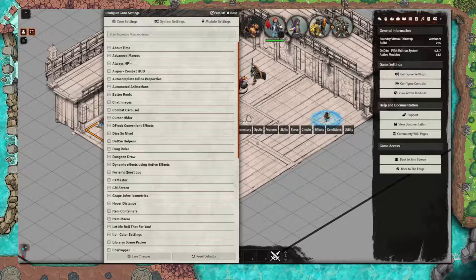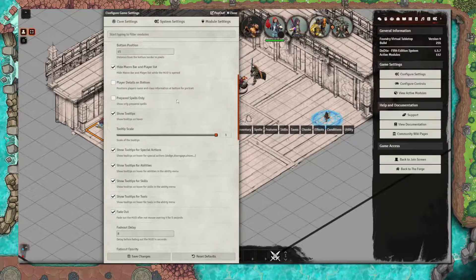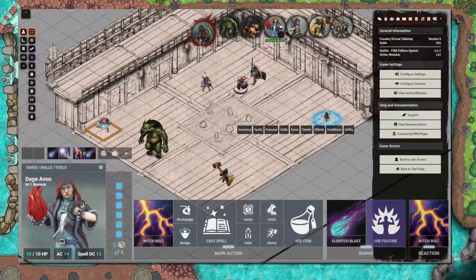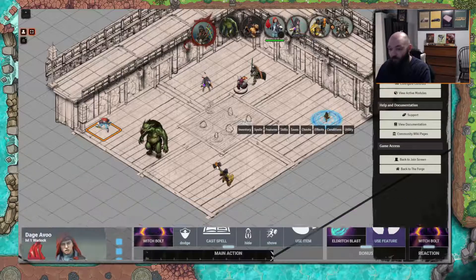Argon Combat HUD is one we're going to talk about here in a second — it's going to be this big pop-up that comes in at the bottom. This is where you can adjust the settings for that. So we click on her and I hit zero, and this is the Argon Combat HUD.